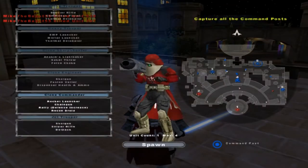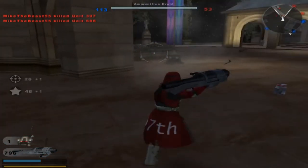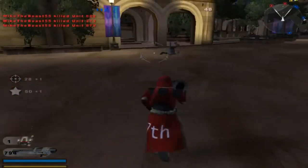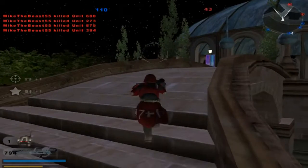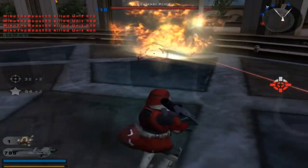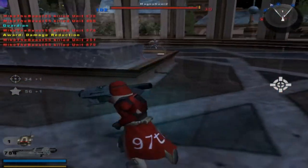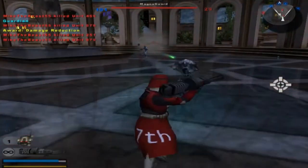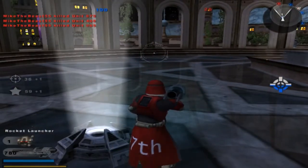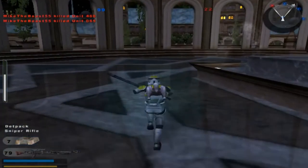Command post is now under hostile control. Hello. Command post under Republic control. Enemy reinforcements are decreasing. Well, there we go. Set him up and knock him down. Let's go over here now. Command post under attack — there is always good news to that. I was able to get another command post out of it. The Republic is in control of a command post. Enemy reinforcements are decreasing — shotgun and a sniper rifle.